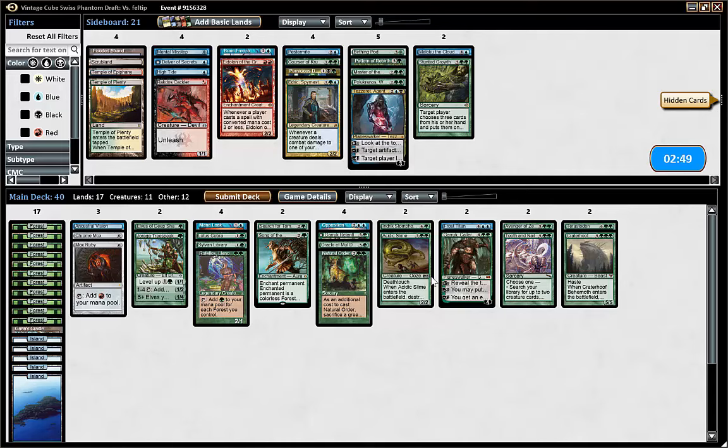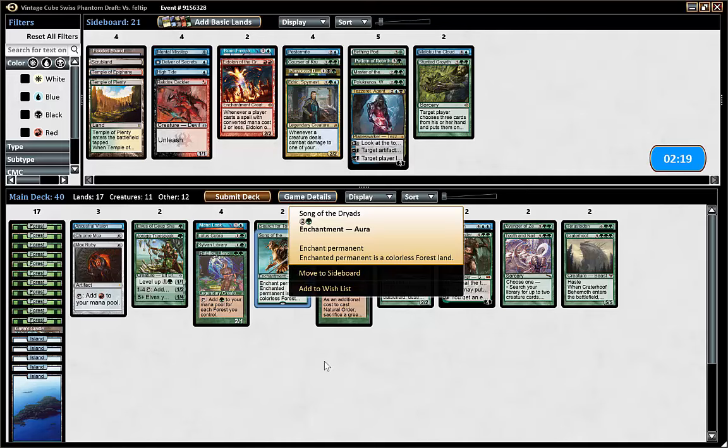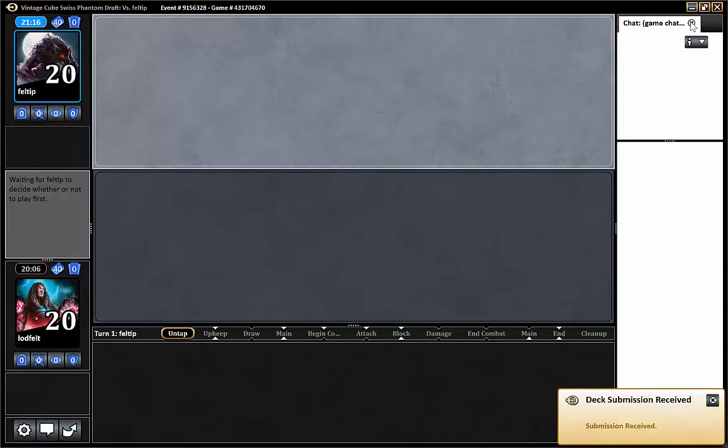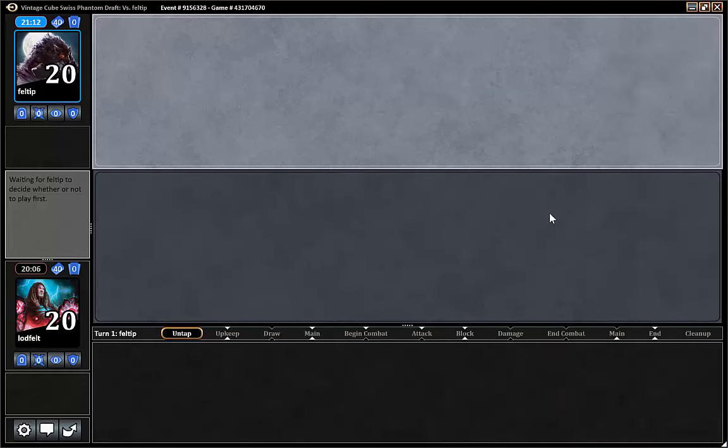We managed to fend off a Tinker into a Blightsteel on turn three — Tinker, huge artifacts, indestructible artifacts. I guess if we ramp out stuff that can kill his other artifacts... I mean, we cannot do much against an 11/11 except for Song of the Dryads, Opposition, or Mana Leaking the Tinker. We don't have anything in particular. We just ran it and mulligan'd, and managed to win against the blue deck with some good combos — we should be happy about winning that game. We both did some cool plays.